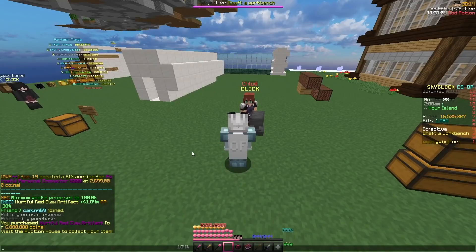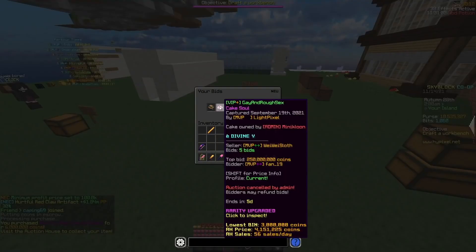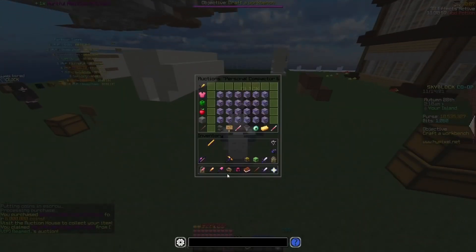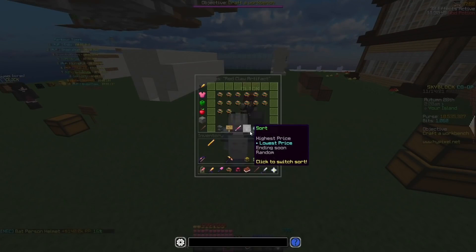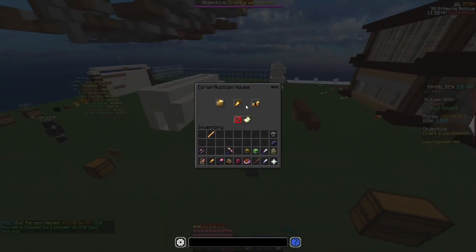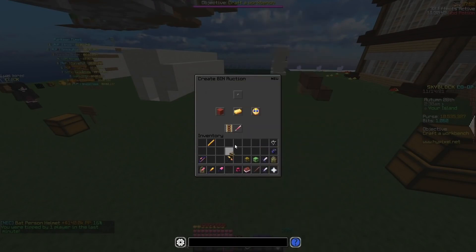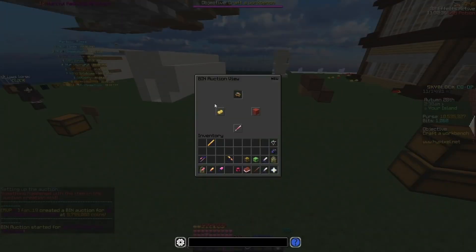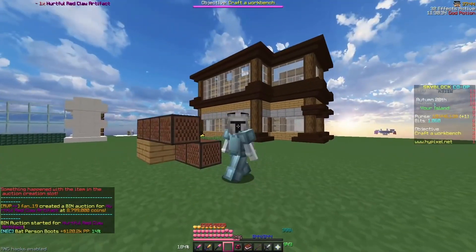We just got one and we buy it. So how much profit was that? That was two mil profit. It's really that simple. That's two mil, so we'll put it for eight. And then it should sell — two mil profit with just a mod.